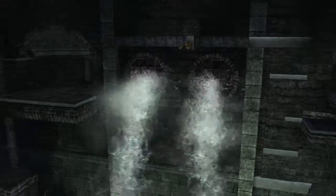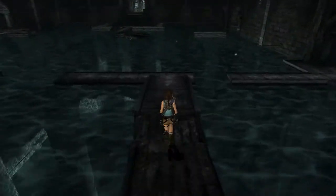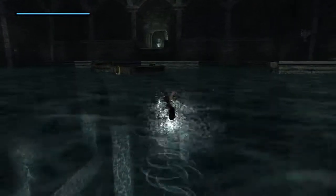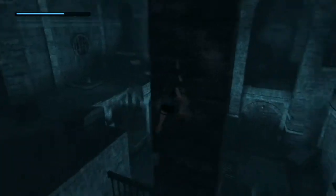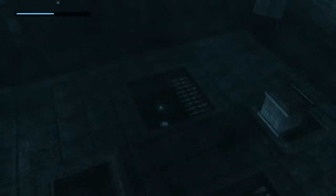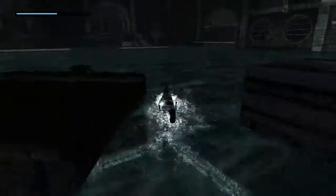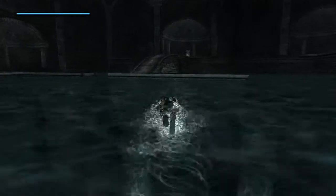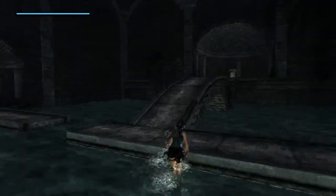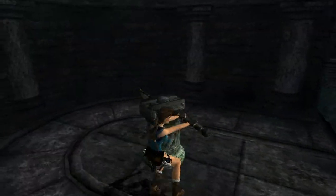Get that box to where it needs to be. I think it would be smart to do it the other way around — first get that box in position, then pull the lever. Come on, Lara. I'm not going to do that whilst diving. Luckily it's easy to climb out in the middle of here. I think I did get the order correct.